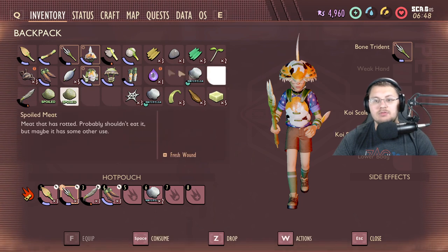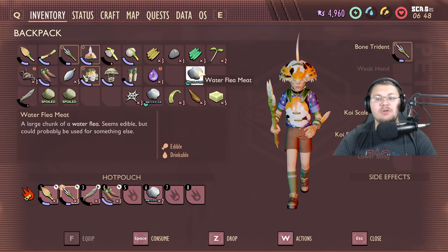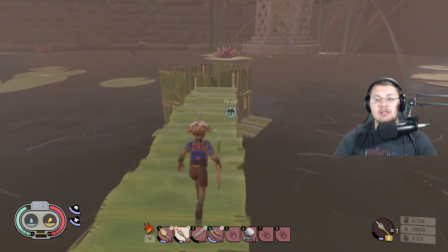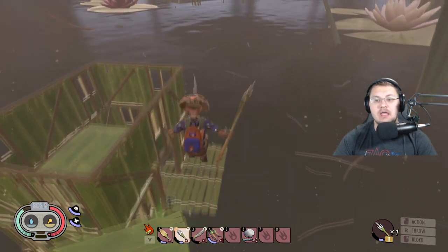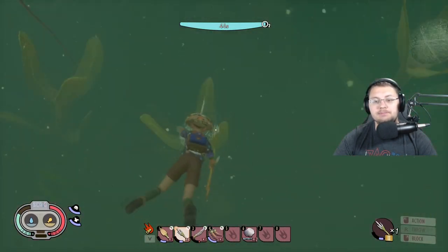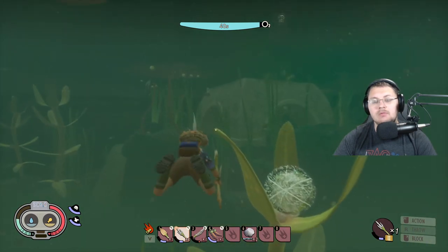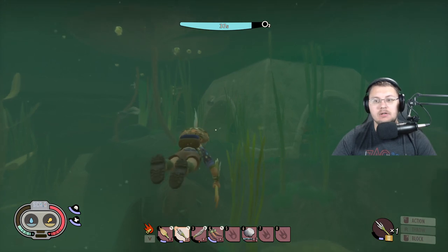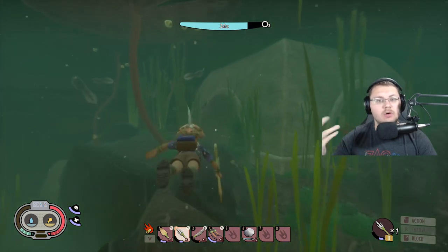You also need tadpole meat — not spoiled tadpole meat, just regular tadpole meat. I don't have any right now, so we're going to hop in and get some. Tadpoles are the easiest things in the game to kill underwater — you just need your bone spear. They like to hover right around this pagoda, or lantern as some people call it.